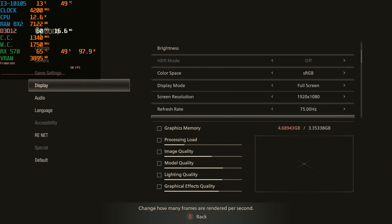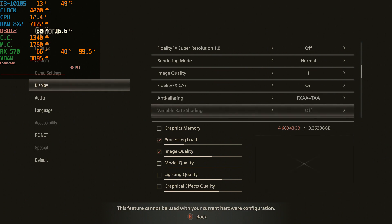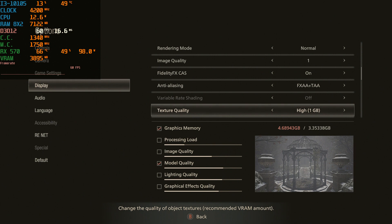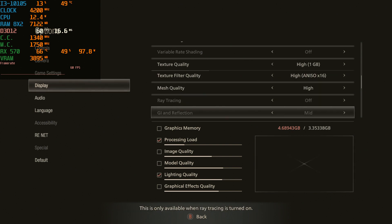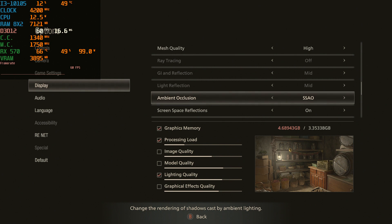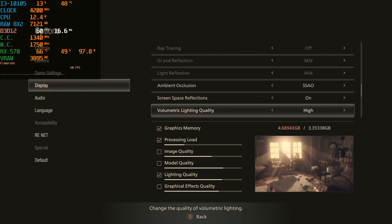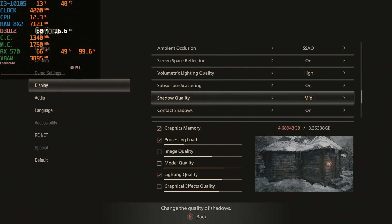We're running at 1080p right now. I have a mixture of high and medium settings because we're gonna need it, trust me. FXAA plus TA is on, texture quality is up to 1GB on high, and as you can see, my VRAM is maxed out. Texture filter quality is up to high as well, mesh quality is high, ambient occlusion with SSAO, screen reflections are on. Everything is on high here, and we have shadow quality on mid.